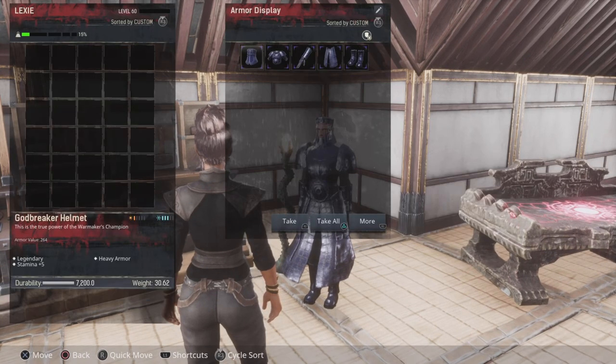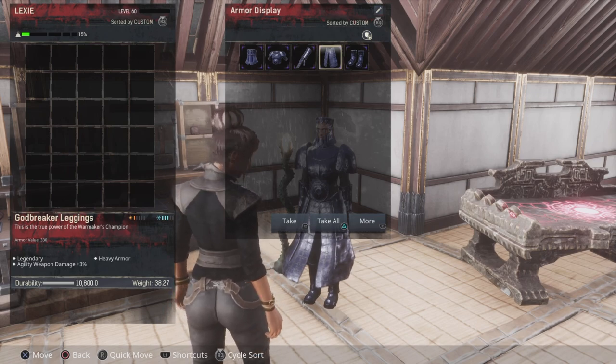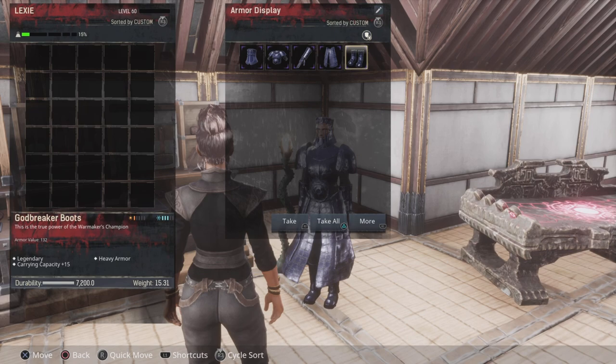Let's take a look. This is the Godbreaker helmet — as we can see it's a heavy armor set. Heavy armor gives us a plus two stamina. The chest gives us a bonus armor, the hands give us a damage bonus of three, the legs give us an agility bonus of three, and the feet give us carry capacity.